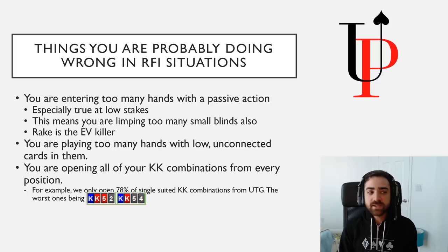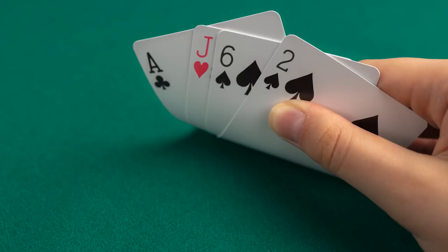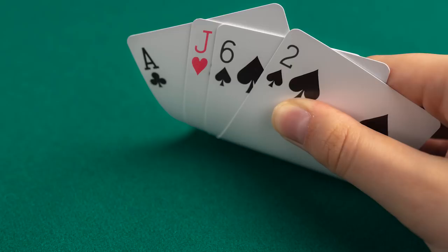The next thing I want to talk about is that you're playing too many low, unconnected hands from pretty much all positions. I see a lot of players limping or open-raising hands like Ace-Jack-Six-Deuce from the Hijack, for example. That hand just doesn't play well. And if you have Ace-Jack-Six-Deuce with a nut suit, that can be opened on the button, but it doesn't have enough playability — especially with multiple players behind you — to justify entering the pot.